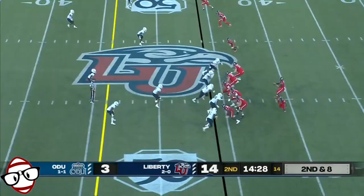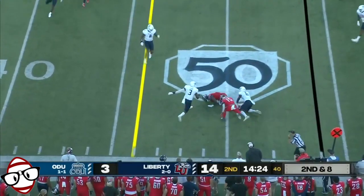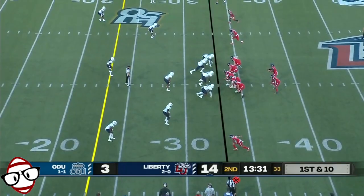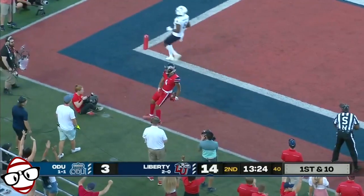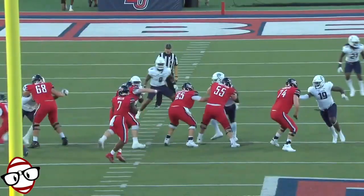Hand off to the right. Willis throws, connects with his tight end. Johnny Huntley just gets across. So many different things out of it. In to TJ Green — first down for the Flames. Willis has some time in the pocket, taking the shot downfield, looking for CJ Daniels, and he's got it. Second touchdown of the night for CJ Daniels, who had a couple of scores.